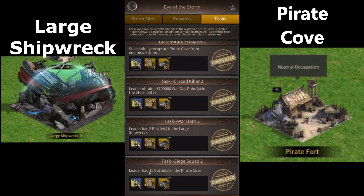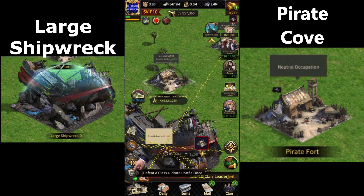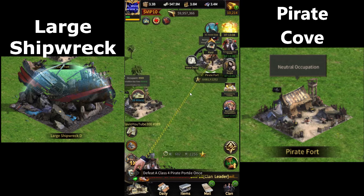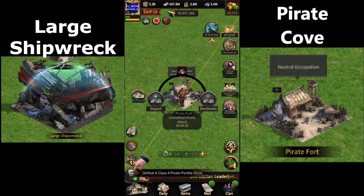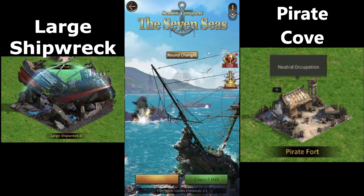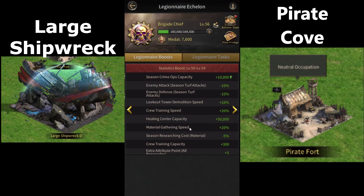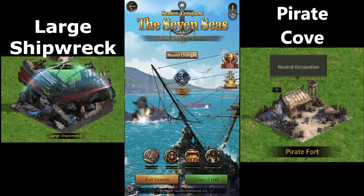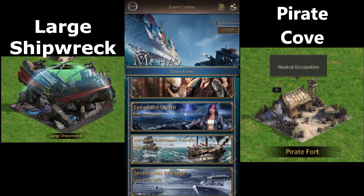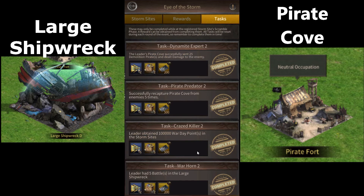The one at the bottom requires you to have 15 battles in pirate coves. If you don't know, the pirate coves are simply these things here. This is a pirate cove — it's called a pirate fort here, but it's also known as a pirate cove. So you simply attack a player 15 times there. You can tell someone to send like a thousand troops to the fort and then attack them 15 times with one biker and you'll be done with this quest.